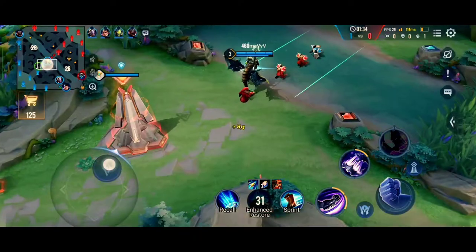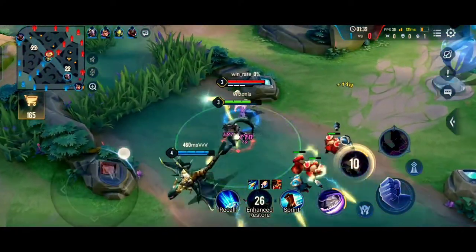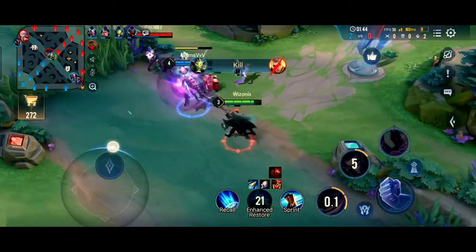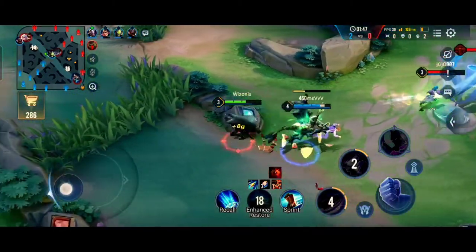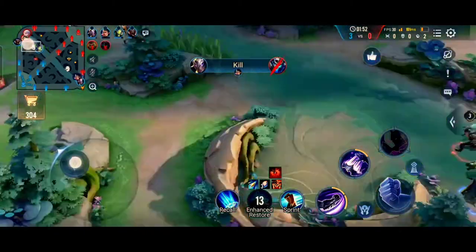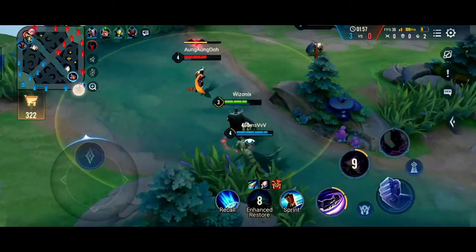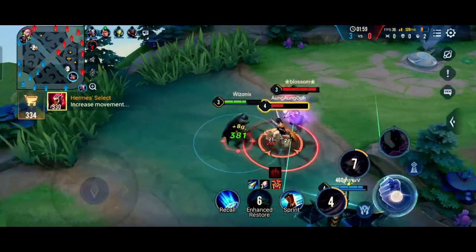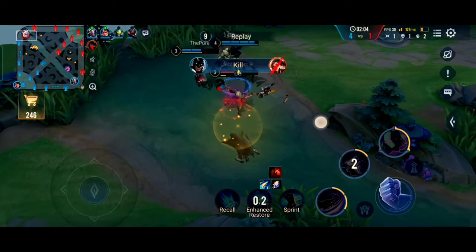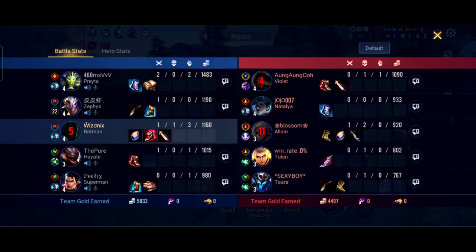If you're going to play as a support, there's something you should really know: your job is not to save the marksman. Your job as a support is to rotate in the river and provide vision to your teammates so they can rotate freely. What I usually do as a support is clear the wave with my mage and then together walk towards the AD lane — you're basically escorting your mage to the abyssal lane safely so their assassin doesn't jump on him.